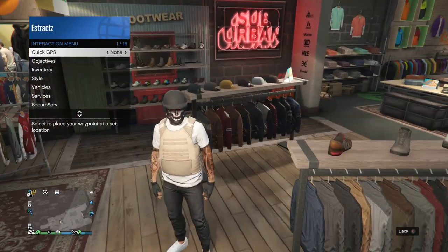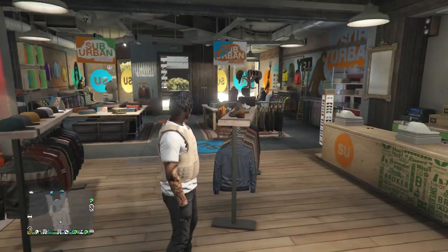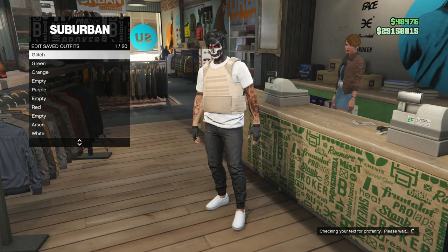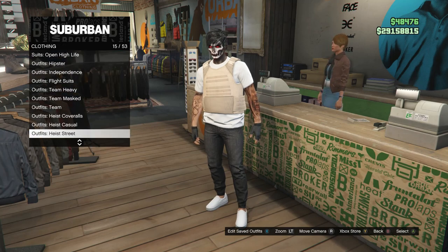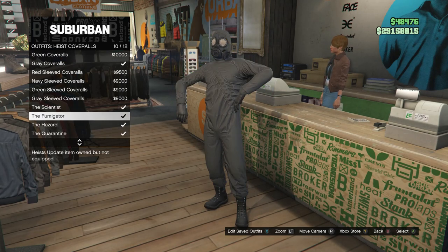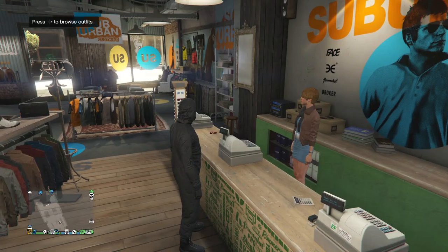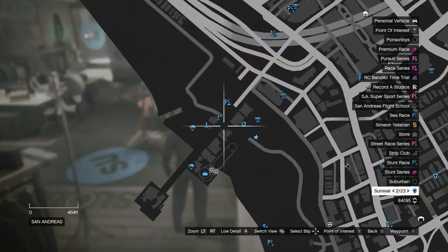Take off any head accessories your character has. Once your outfit looks like this, go up to the front counter and save this outfit on slot 1 or slot 20. After saving, back out to edit saved outfits and scroll down to find the heist coveralls on slot 13. Click on heist coveralls and scroll down to slots 9 through 12 and select one of the outfits with a toxic mask. Then back out of the front counter and head to the pier so we can do the telescope glitch.